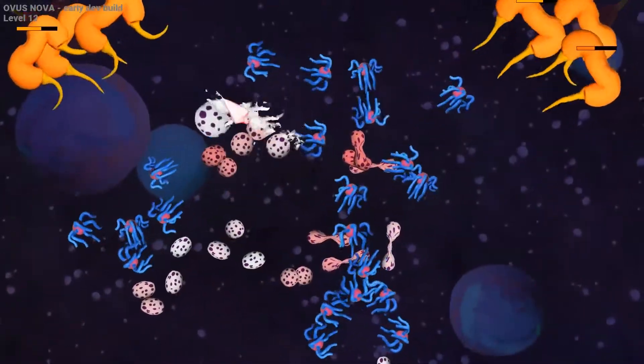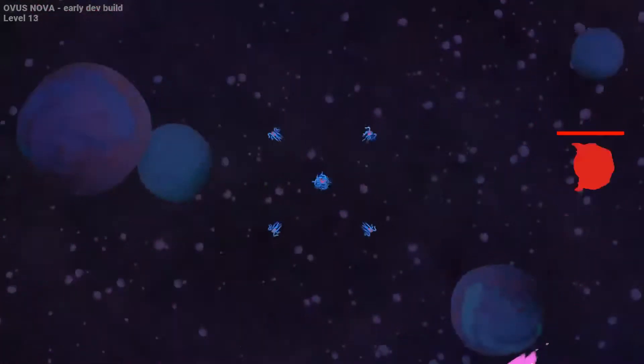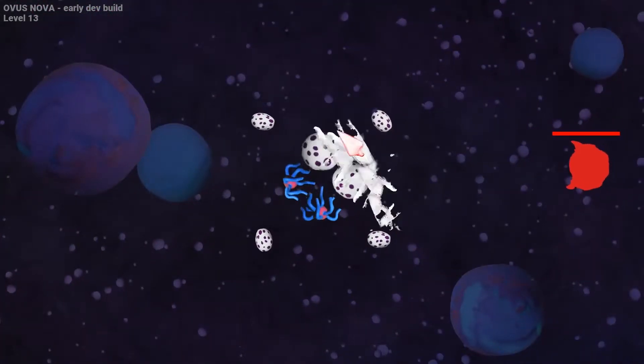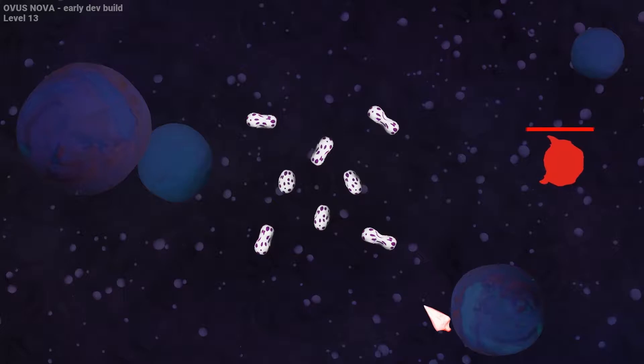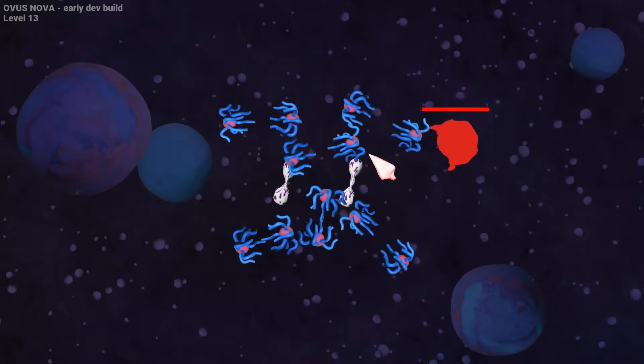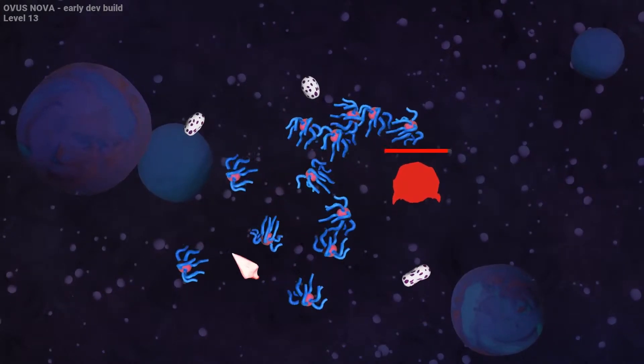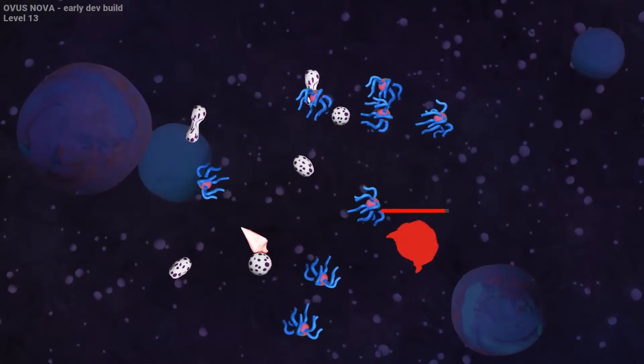They can fly around for a little bit, because the closer they are to the enemies, the more damage they deal. And the further they're apart from each other, the harder it is for the enemies to destroy them. Also, the eggs hatch faster when they're far enough apart from each other.